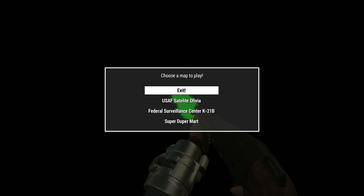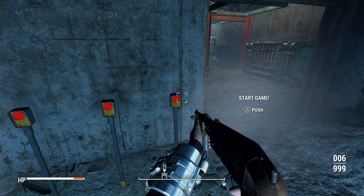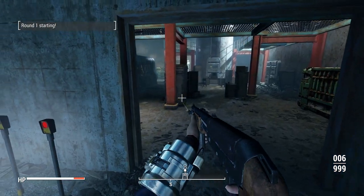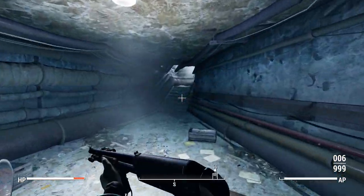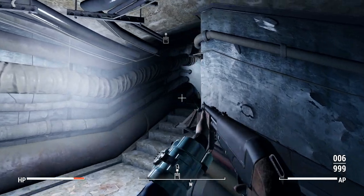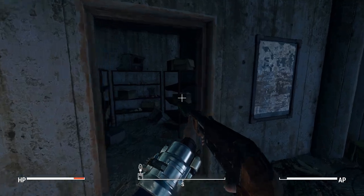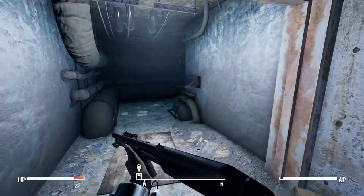Alright everybody, we're here at my Zombies Arena Arcade Mode thing. We're going to go to USAF Satellite Station Olivia and spawn some stuff in - I really like to use this for testing weapon mods. We want to start the game. Let's spawn in some ghouls, because it is a shotgun, and then let's spawn waves of enemies. We can escape after the first wave. Usually we only need one wave to show off a particular weapon.